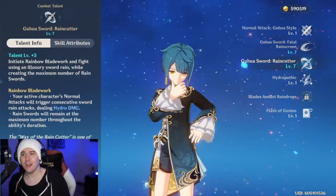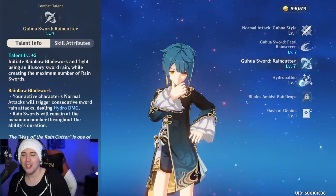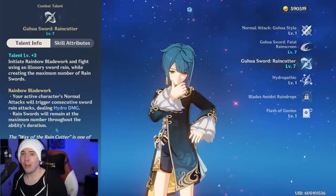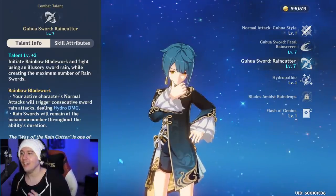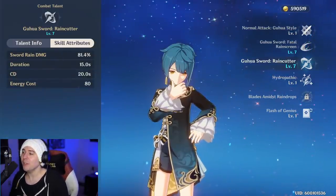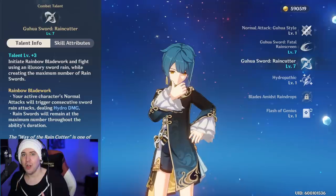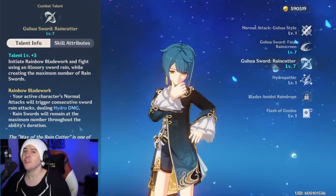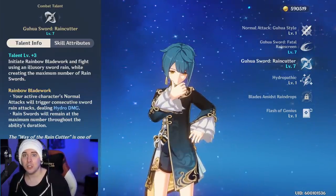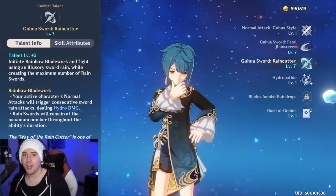The Guha Rain Cutter — this sword — is insanely strong. You activate it, you get Hydro Swords out there, and you get damage reduction on the character. That's awesome because it makes your main damage dealer more survivable. A lot of those characters don't take many hits — like Klee, Ganyu, and even Diluc. Whenever you use a normal attack, it throws out Rain Cutter Swords, putting the Hydro element on the enemy every time. You can use this with characters like Klee or Diluc to land free Vaporize hits.